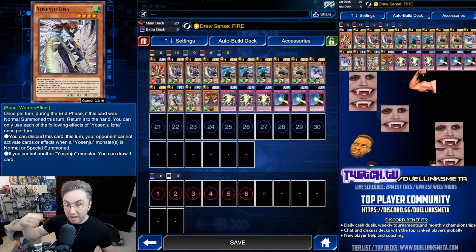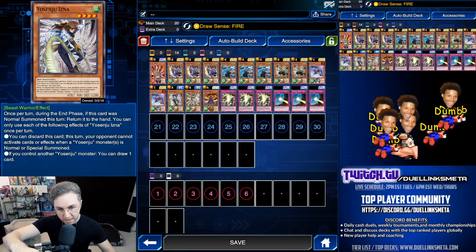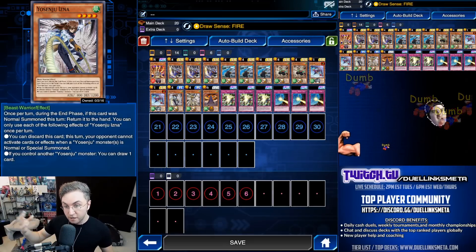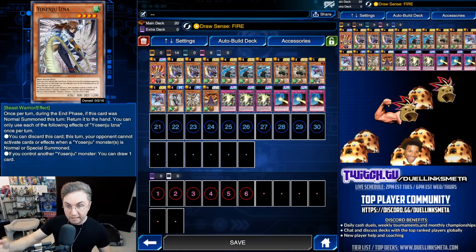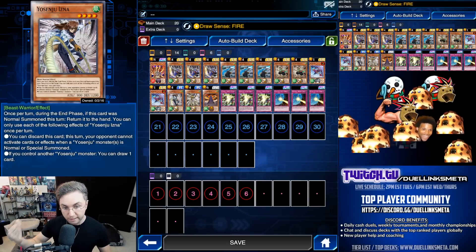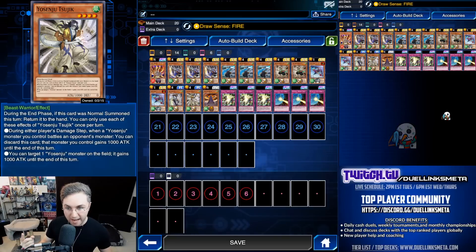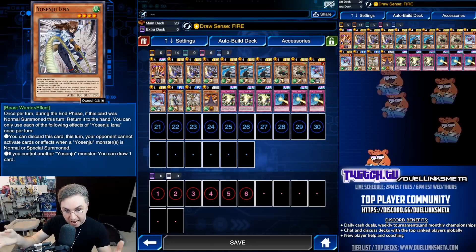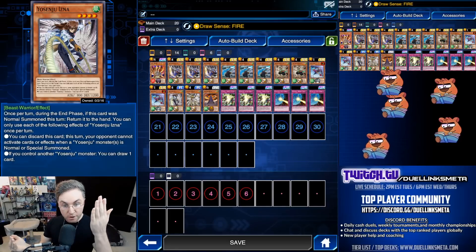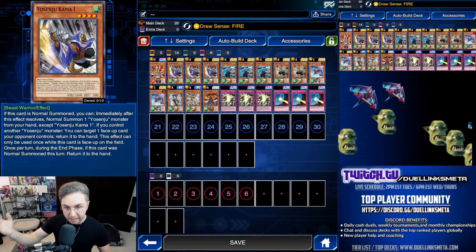What about the other Yosenju? You have Izna and Sujik — they don't allow you to perform an additional summon. But Izna, if you control another Yosenju, lets you draw a card. Early in the game, turn 1: Kama 1, summon Izna, draw a card — do it every single turn. Also Sujik: while on the field, boost any of your Yosenju by plus 1,000, or while in the hand, discard it in the damage step to boost. All of these Yosenju go back to the hand in the end phase — if you get hit by a Wall of Disruption or anything that disrupts them, they reset.